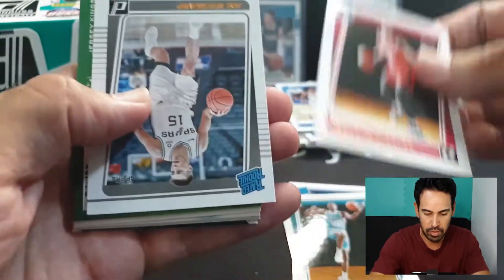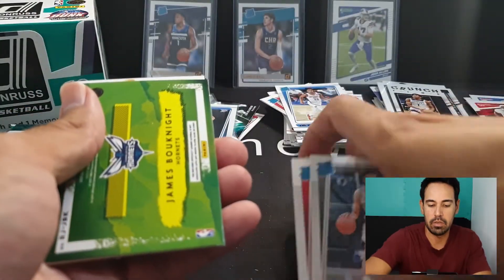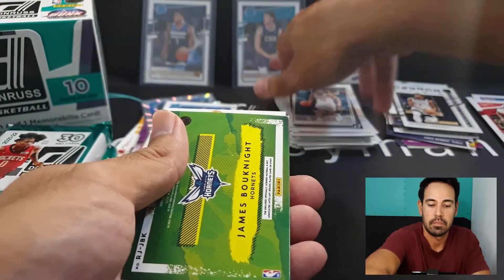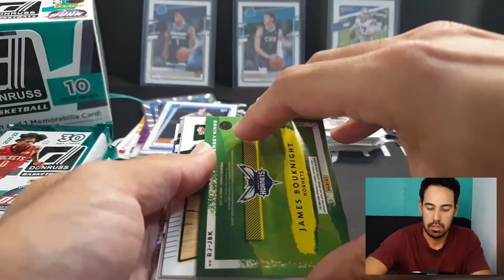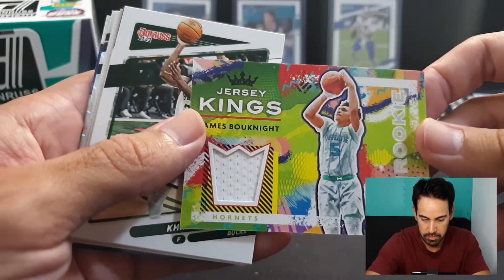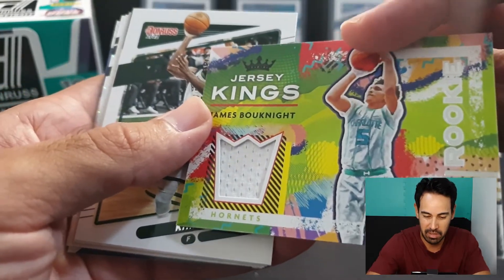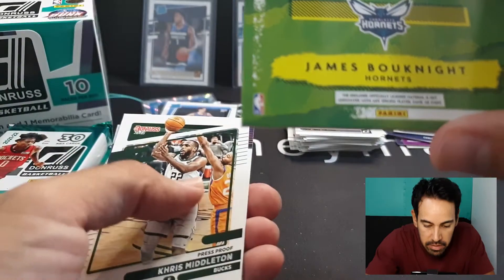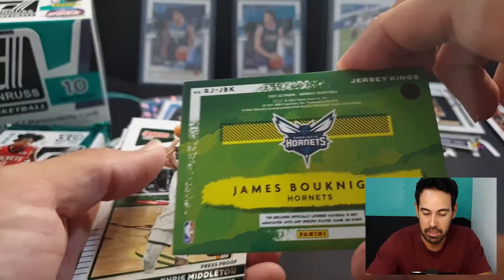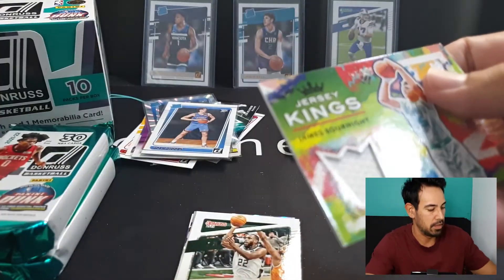Getting back to our rated rookies: Josh Christopher, Wise Camp, and it looks like we have a Book Night mem card. At least it's a rookie. It's a shame it's a white patch - not everyone's favorite of course. Checking the back: 'the enclosed officially licensed material is not associated' - okay, so not exactly what we wanted, but a rookie nonetheless. We'll get him sleeved up.